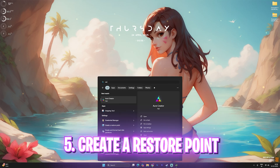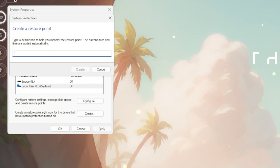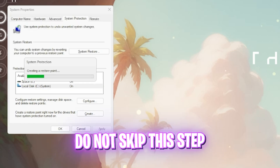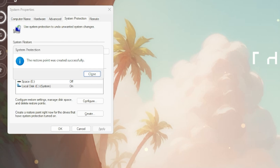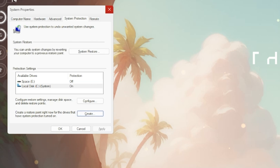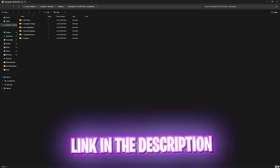The next step is creating a restore point. Search for 'Create a restore point,' click on your Local Disk C, then click Create and name it 'Overwatch 2' so you can remember it. I highly recommend not skipping this step — it allows you to restore all your settings back to normal without any data loss. Once done, click Close.